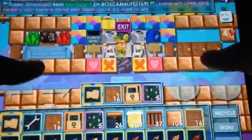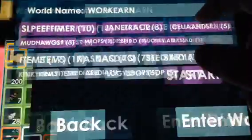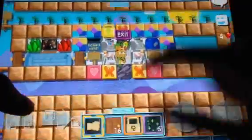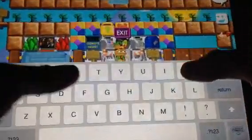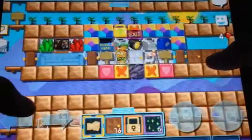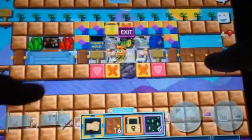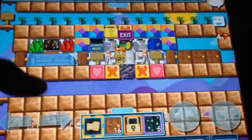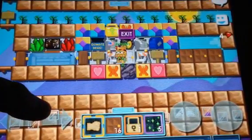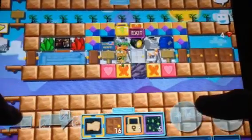Hello Growtopia forums, this is just a video showing what I'm selling on my world. Basically what I'm selling is this world called 'Work Earn' and I'm selling it for 100 world locks or a diamond lock.